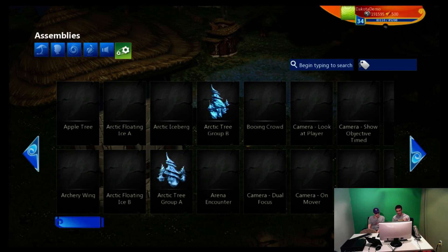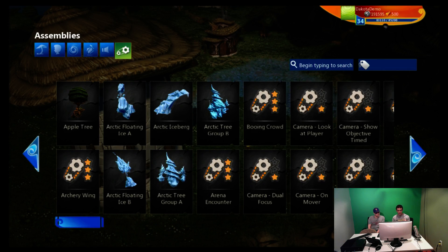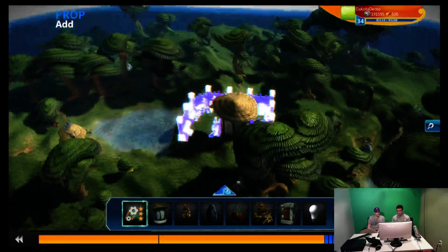This is probably my favorite one — assemblies at the end. They give you a bunch of different prepackaged effects, characters, everything together. So by putting these down, it just adds gameplay, life, little quests that you can add, and objects that are just kind of constructed for you like houses and things like that.